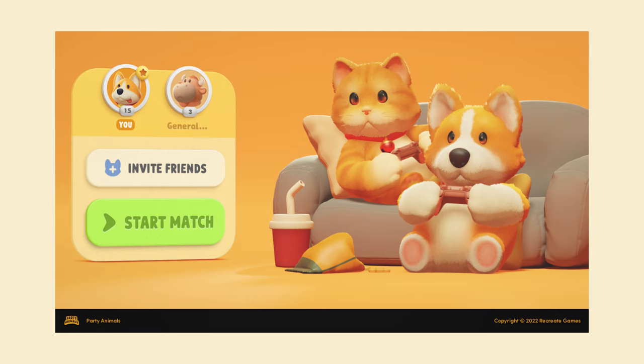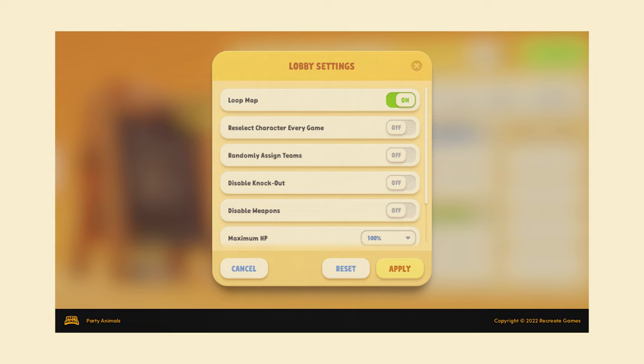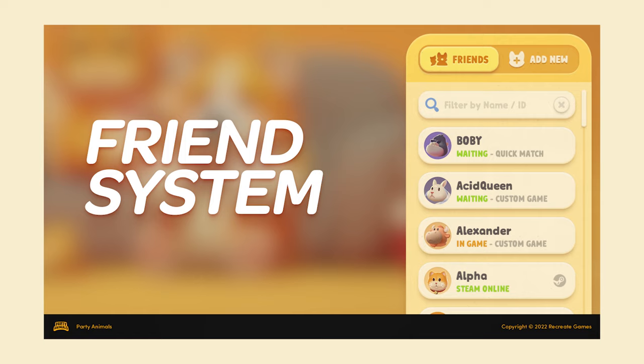The most straightforward way to play is through a quick match, where a player group of 1–4 people can form a team and quickly join a game against others. Once a match is found, players vote for a map. If you wish to fight amongst friends, you can create a custom lobby instead. In a custom game, you can select between the three game modes, create teams, add spectators, and play around with settings like player HP, stamina, weapons, and more. You can keep your custom game open for anyone to join, or lock it with a passcode. For online play, you can add friends with their in-game IDs, and if you're already friends on Steam or Xbox Live, they'll automatically appear in your Party Animals friends list.